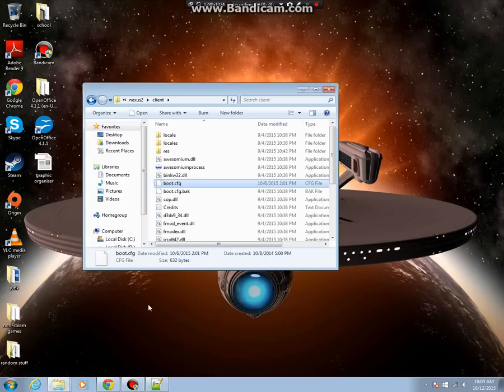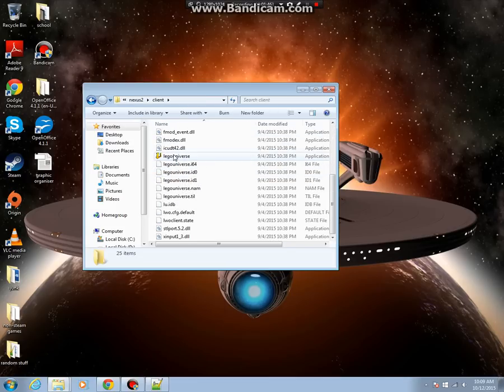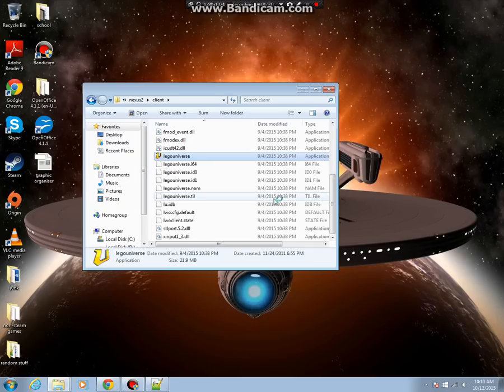Then all you do is launch Nexus. Run it. Hopefully the server's up — I'm not sure. If the website's up, the server should be up. If it's not up, then that's bad. That's a downside: the server might be down. That's a downside to public servers.